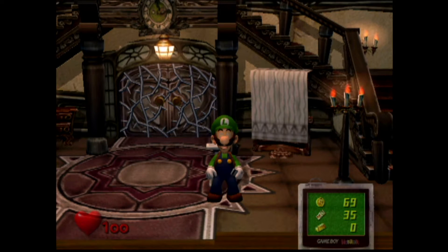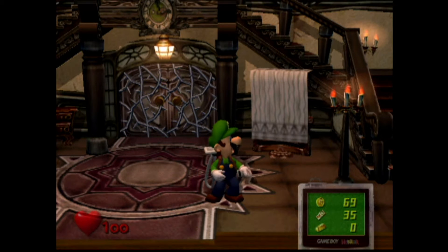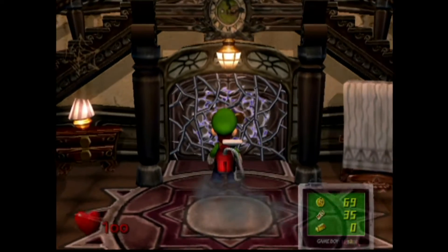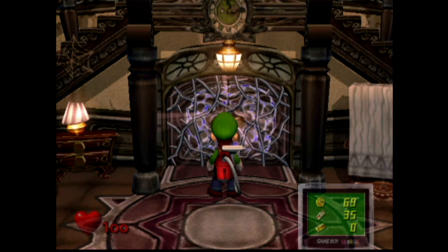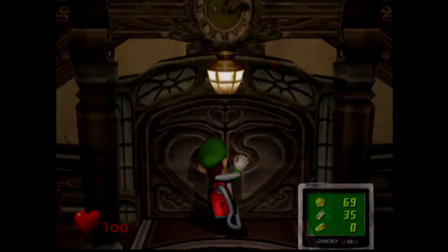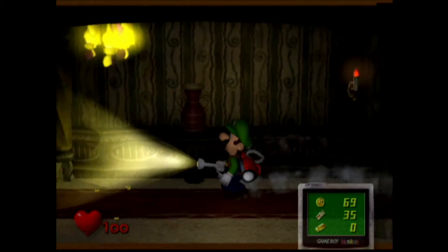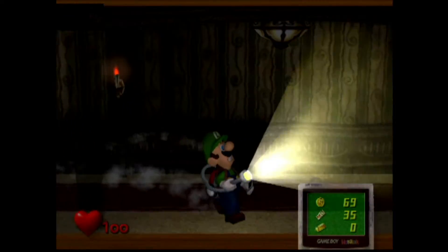Welcome back everybody to another exciting episode of Luigi's Mansion on Nintendo GameCube. So last time we took out the Chauncey, the baby ghost, which was a pretty fantastic boss battle. Right now we're fitting this grand key into a padlocked door, removing some spiderweb, and now entering into the bottom floor of the mansion.